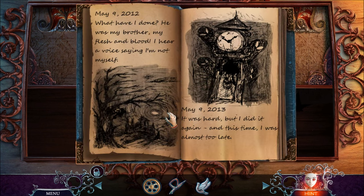I figured out that puzzle eventually. What have I done? But he was my brother — my flesh and blood. I'm guessing this game came out in 2012, because that's what this game has mentioned in those years. Wait — 2013. I could be wrong.